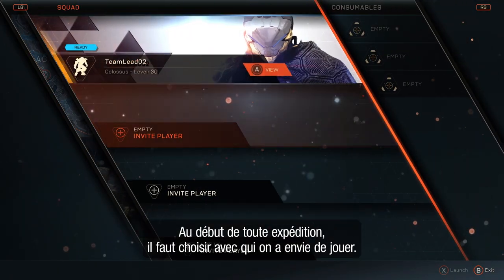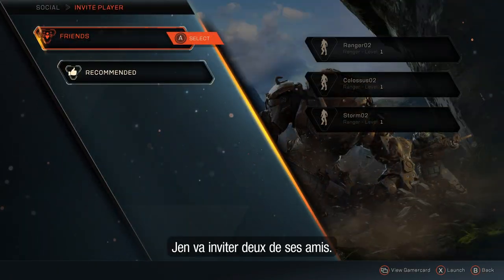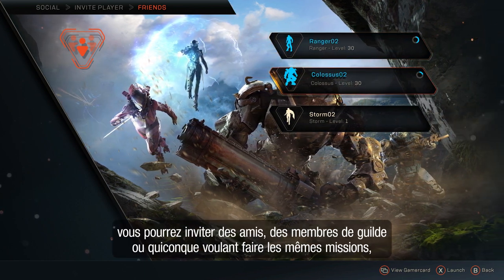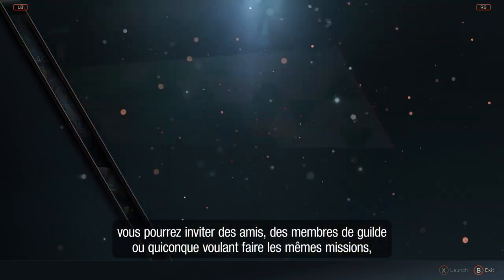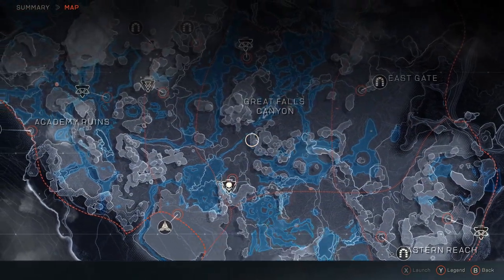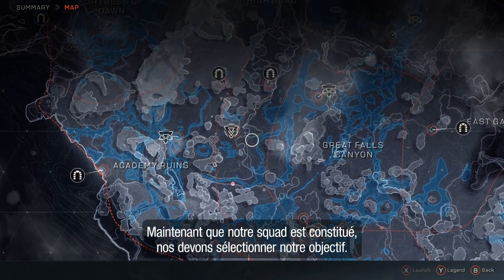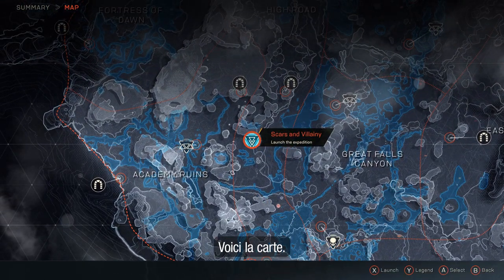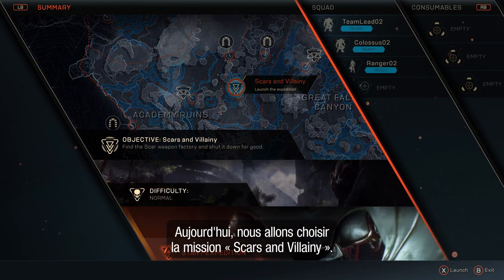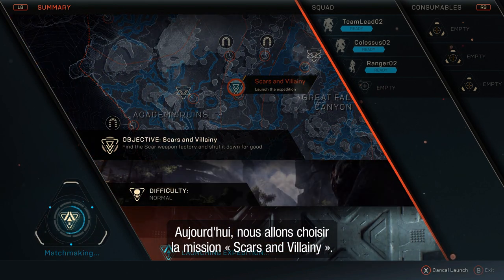At the start of any expedition, we need to decide who we want to play with. Jen will be inviting two of her friends, but when you play the game, you will choose from your friends, guildmates, other like-minded individuals, or even go out and explore the world on your own. Now that our squad is formed, we need to pick our objective. This is the map screen, and as you can see there are a lot of different activities to choose from. For today, we'll be playing the mission Scars and Villainy.